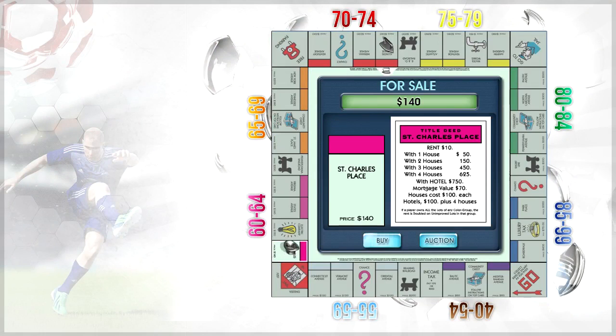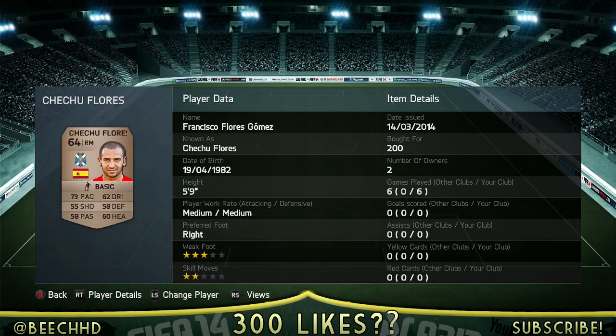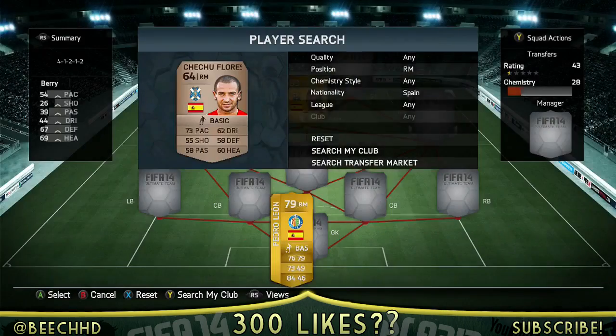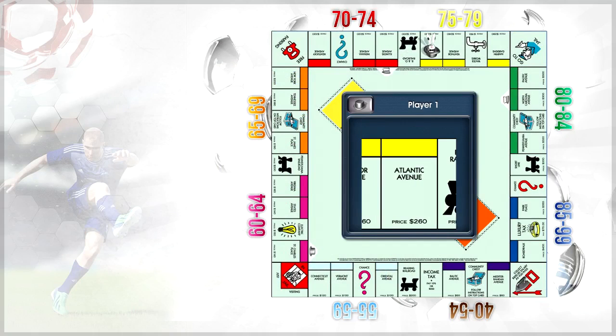We go and land on this purple card now, which is a 60 to 64 rated card I can go and add into my squad. It would be great guys as well if we can smash 300 likes on this video, that'd be amazing. You can see Chiku Flores is who we've added in for 200 coins — 73 pace on him, 55 shooting, 58 passing. I'd try to pick as many pace abusers as possible for this team, because Spain are not exactly quick, are they?